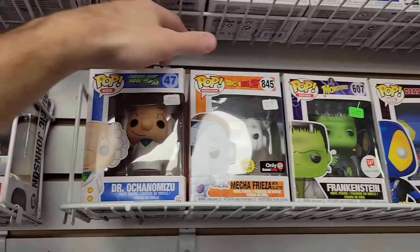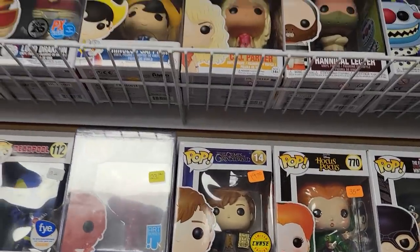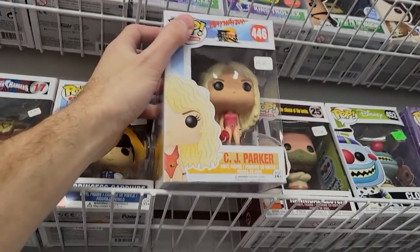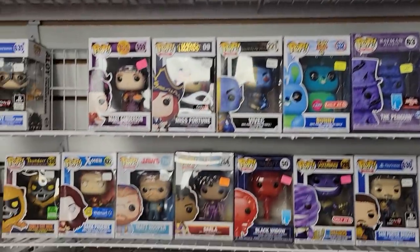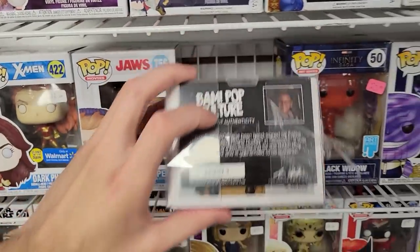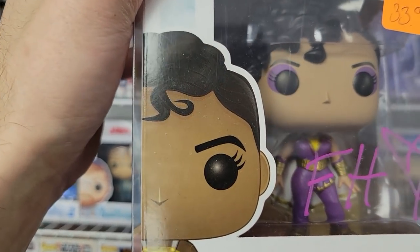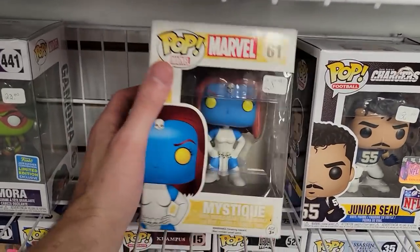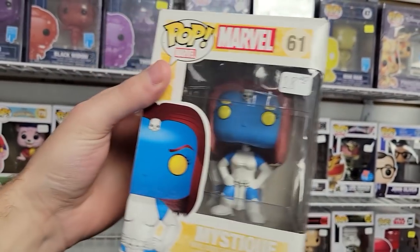Magic Johnson, Mechafreeza, Ocho no Mizu from Astro Boy — cool. News Commander chase. CJ Parker — actually had this a long time ago and it released 2017, like a year or two after it released. Oh wow, this one's signed actually — it's pretty cool, you don't come across those too often. Is that really considered a signature just 'FH'? This was actually pretty cool but the box is pretty damaged since it's from 2014.